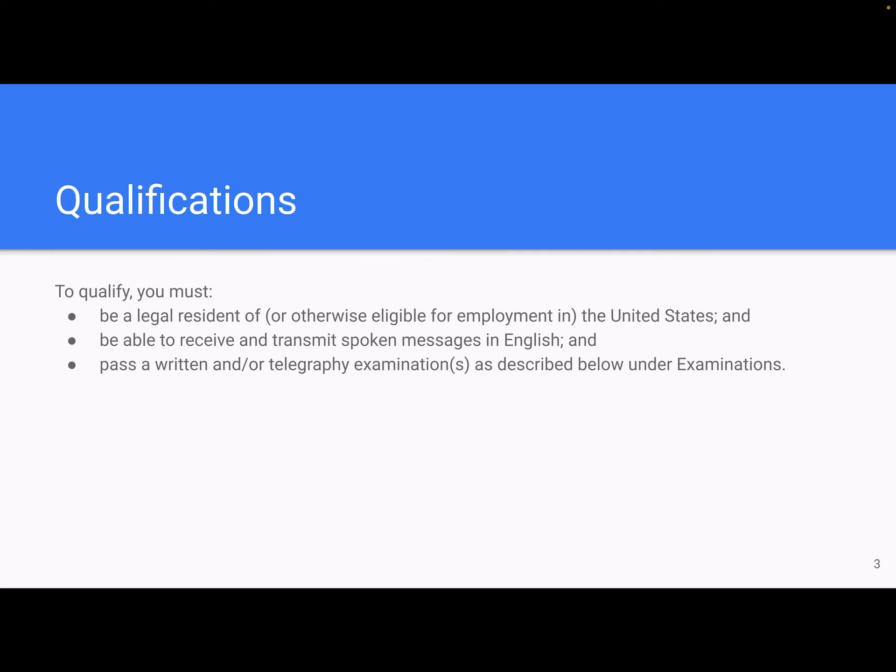To qualify, like several other licenses we have talked about, you must be a legal resident or otherwise eligible for employment in the United States, and be able to receive and transmit spoken messages in English, and pass a written or telegraphy exam — sometimes both — as described online and in this video.